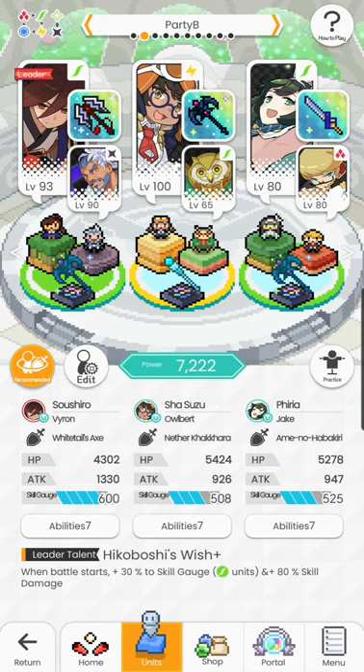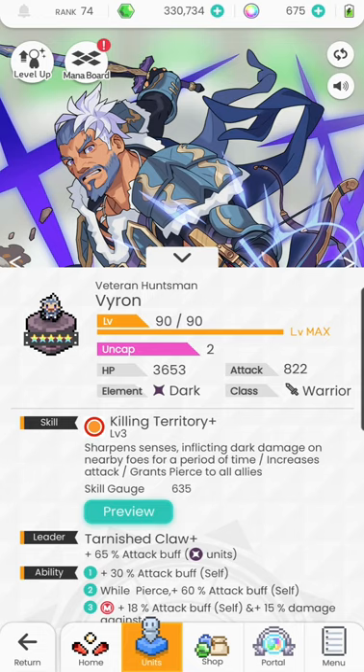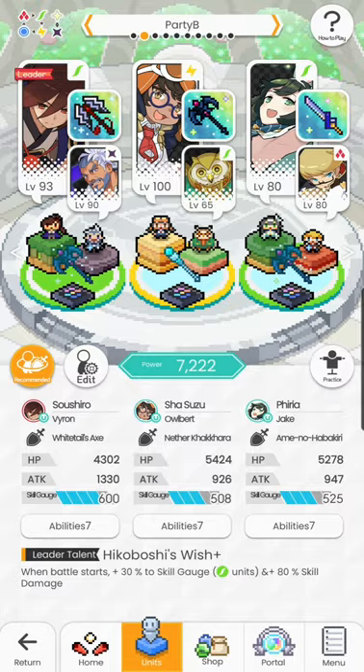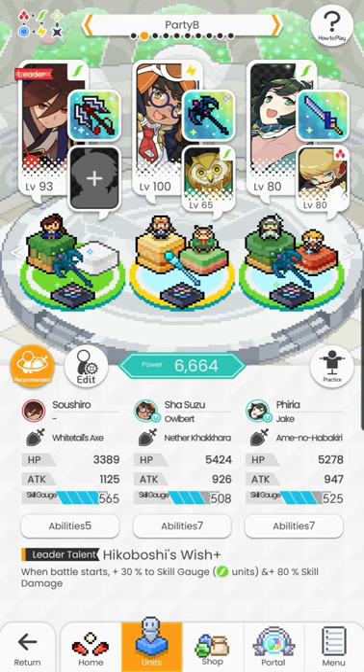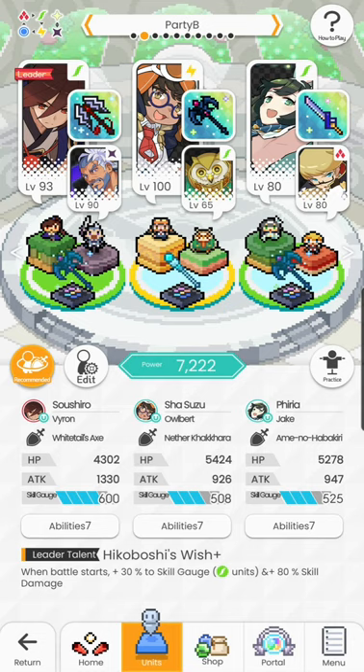Point number five: the stats of your sub do matter. 25% of your sub's stats are contributing to your overall stats. For example, Suzu has 1,330 attack. Viron has 822, so 25% of that is about 205. If I remove Viron, I should lose about 205 attack — and yes, it's exactly 205. So it's very important to push your subs to level 100, especially for a team you want to invest in and push into further content.